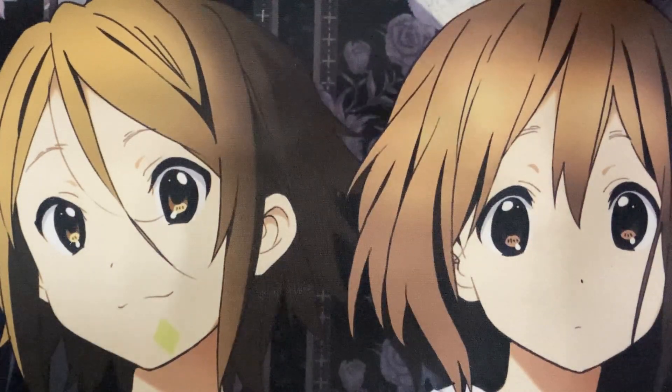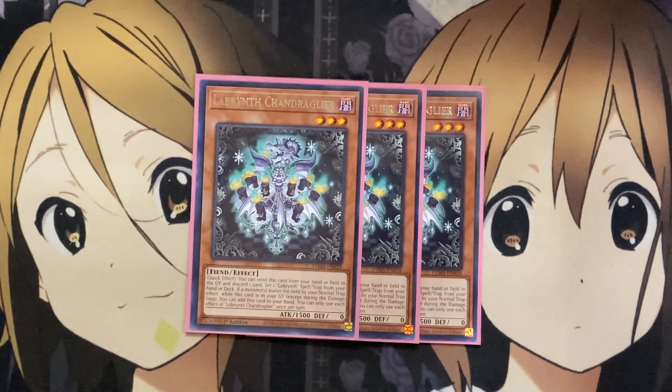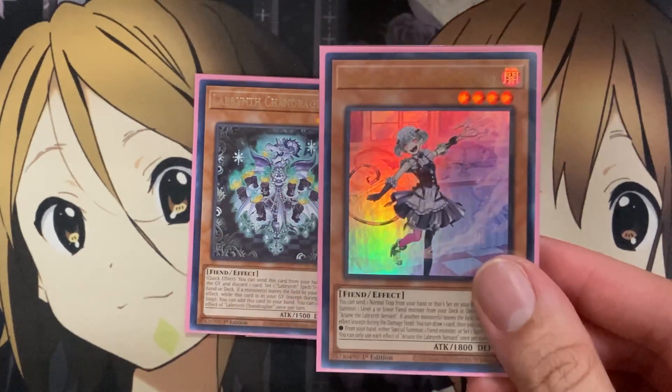For some of the other Labyrinth monsters, I also run three Labyrinth Shang Draglier. This card's quick effect lets you send it from your hand or field to the graveyard and discard one card to set one Labyrinth spell or trap from your hand or deck. If a monster leaves the field by your normal trap effect while this card's in your graveyard, except during the damage step, you can add this card to your hand. So this gives you recycle power and access to specific cards you may need, including the oh-so-important Welcome Labyrinth for that trap setup, and being able to recycle it back to your hand helps with the discard power that other Labyrinth monsters share.